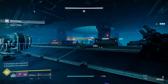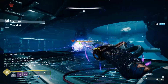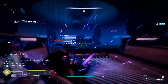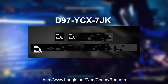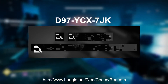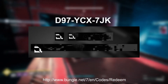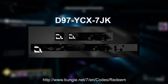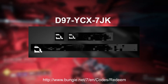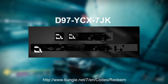Big thanks to todayindestiny.com for that Eververse data — it's an amazing website I use daily, and I'll link it in the description. Also, there's a free emblem code available: the Crushed Gamma emblem, tied to a Reddit post covered in this week's This Week at Bungie. Just enter the code on the Bungie redeem page — I'll link that in the description — and you'll get a really cool new free emblem.